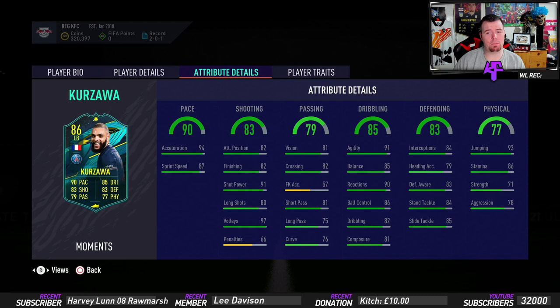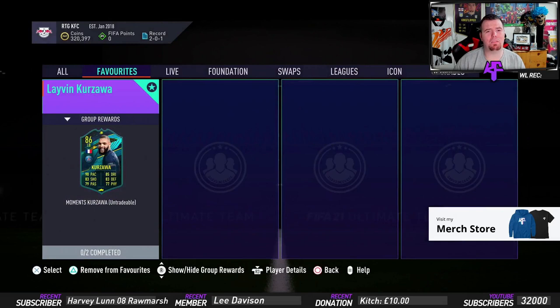Interceptions of 84, heading accuracy 79, defensive awareness 83, standing tackle 84, slide tackle 85 - really good. Then he has 93 jumping, because why not. 86 stamina which is actually good, 71 strength which is not terrible, and 70 aggression which is not terrible. It's a really decent and really weird card.